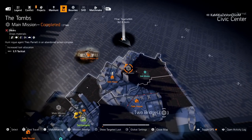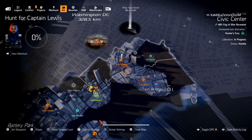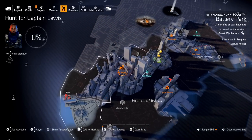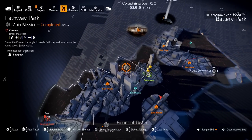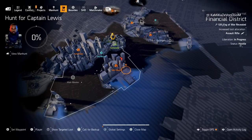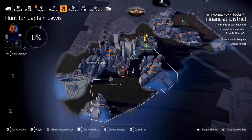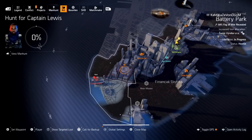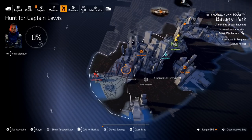So that's how you do it. It's: Tombs, the Police JTF mission, Stranded Tanker, Carry Tunnel, and Pathway Park — and then Wall Street and Pier 26. There is also another side mission called Castle Clinton before you can go to Liberty Island.